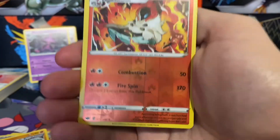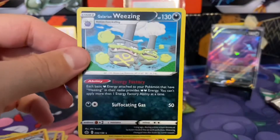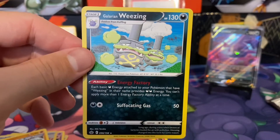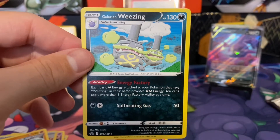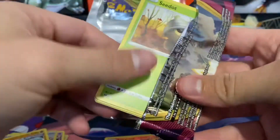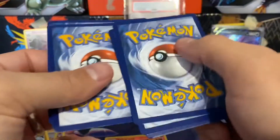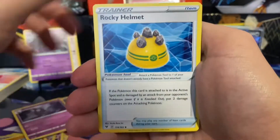Volcarona reverse — is that a reverse rare? Yeah, there we go. Finally got something. And Galarian Weezing — I don't have this card yet. Energy Factory: each basic dark energy attached to your Pokemon that have Weezing in their name provides two dark energy. Not bad. Weezing — very efficient with production. And the Vivid Voltage pack. I have all the amazing rares, so I guess a Pikachu would be kind of cool. The fuller Pikachu is really nice, but obviously the rainbow Pikachu would be the top dog.